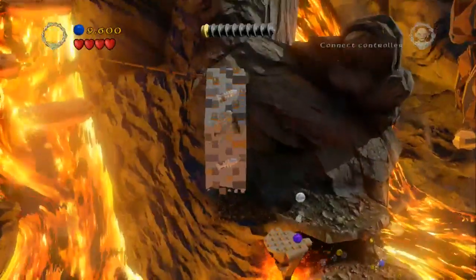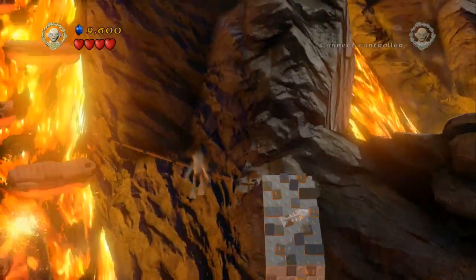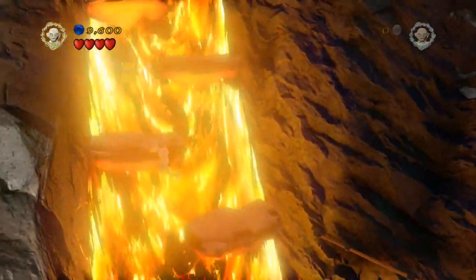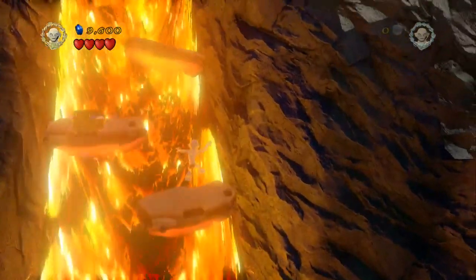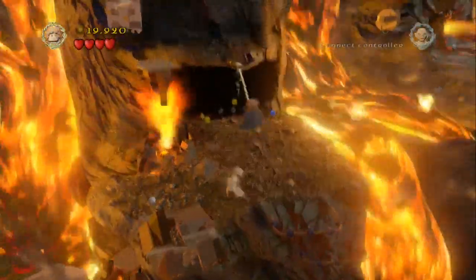Head up here and once you get to the point where you can climb up with Gollum onto the wall, climb up and head over and around to the left here. It takes a little bit of practice — you actually have to jump from ledge to ledge until you gain sufficient height to be able to pick up the minikit piece. There we go, we've grabbed it.